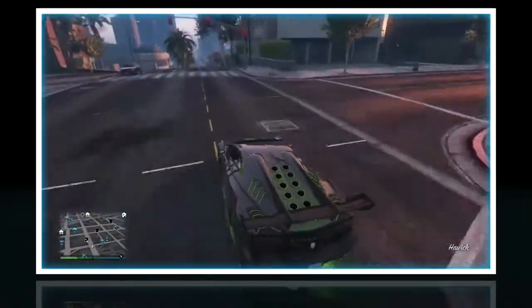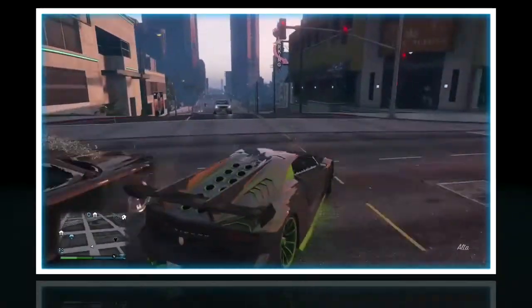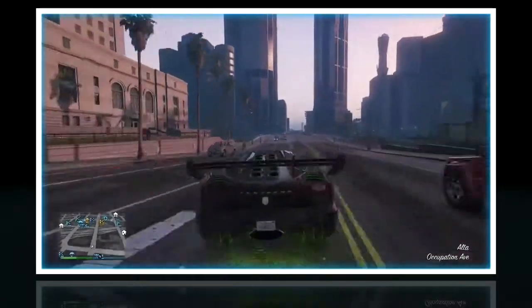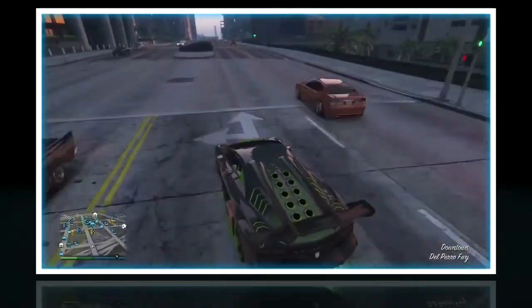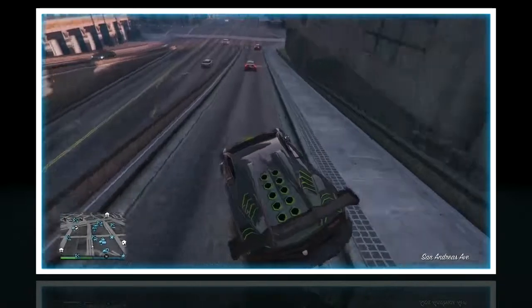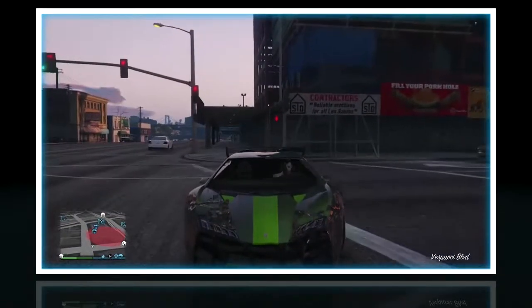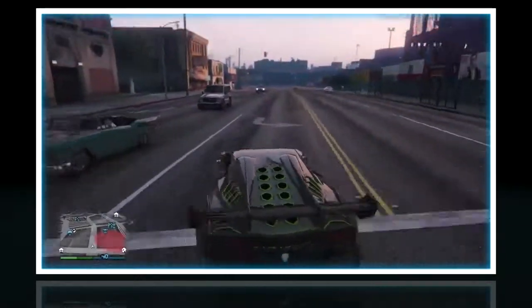First up is the Gang Burrito Van. If you don't know what that is, it's pretty much like a van — the people from the Lost and Damned drive it. It's the only version in this game, the Lost and Damned version, which has the Lost symbol on the side. You can find it in some gang attacks, but it's more in the campaign than online. We should be getting a regular version of this that may possibly be armored.